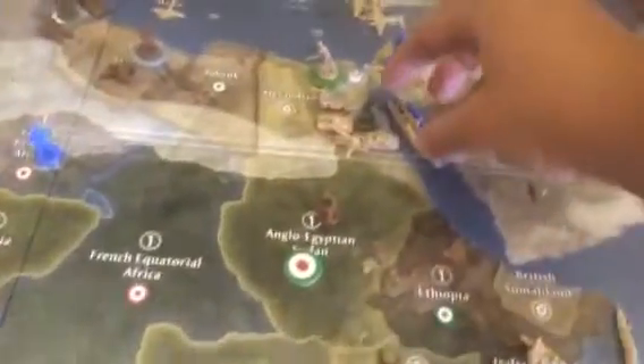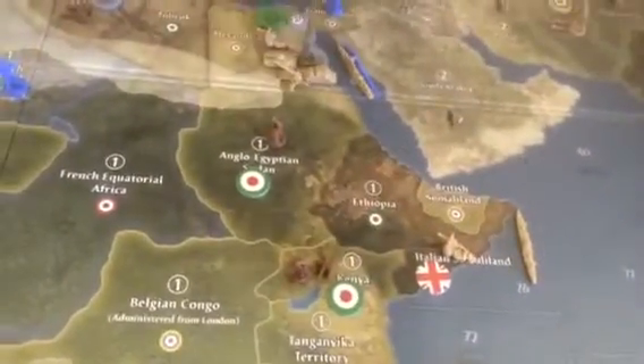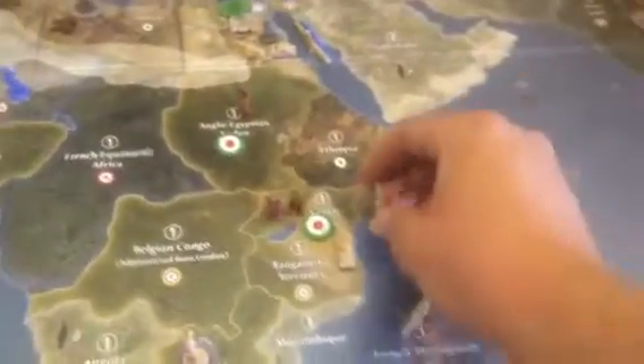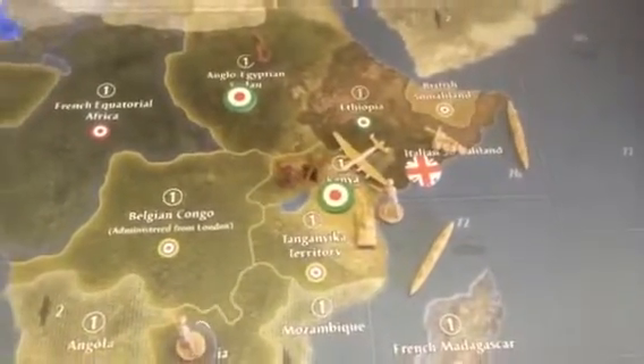So what I'm going to do is take this transport with an infantry and a tank and we're going to attack Kenya down here, just like that, along with this bomber just to make it more favorable to our side. It's on Cyprus, so we go one, two, three, four, five, six — will land in Egypt, so that's where we want it.